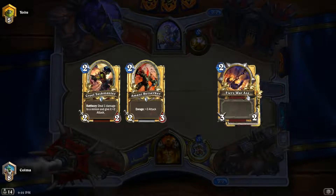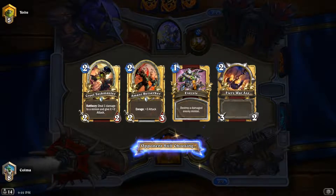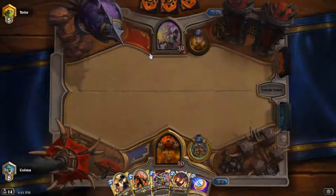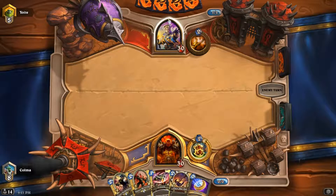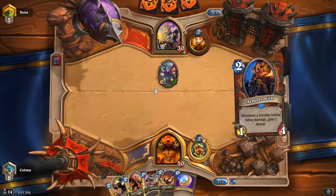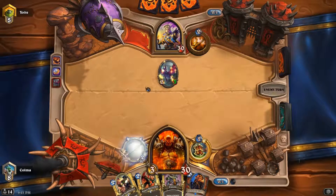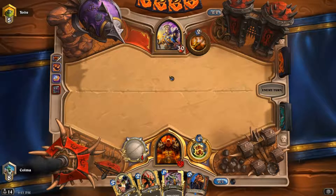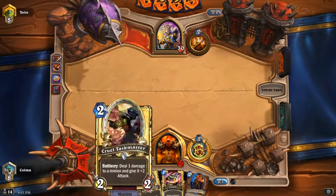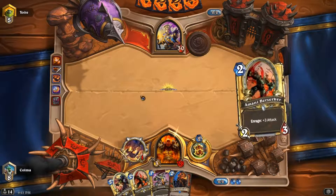Both of us tossed one card, so we probably both have relatively good starting hands. Now Berserker doesn't look as appealing anymore. I think instead I'm just gonna get the weapon out. Don't give him any minions to play Power Word: Shield on, or to heal up. Amani would have been fine there — if I didn't have the weapon I would have played Amani. But I think I prefer just clearing the bolt.